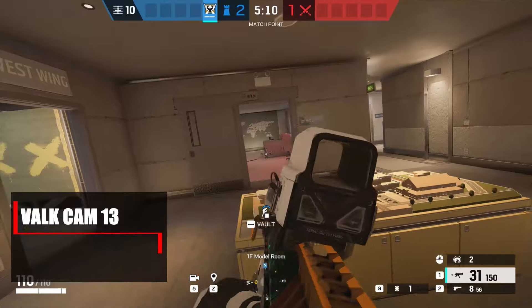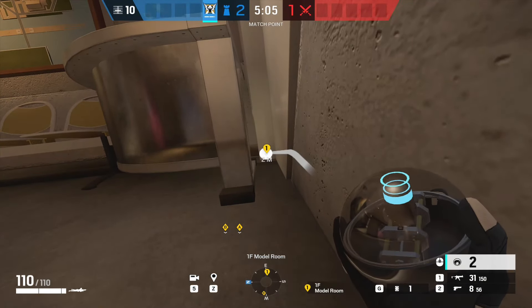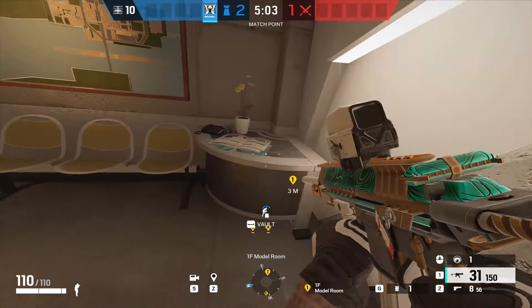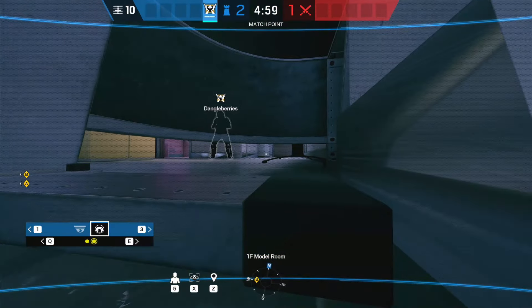The next one takes us into the model room — it's a very simple cam. Over in the corner where the table is, you can place a cam on the side of that little panel and see out underneath the table for anyone coming into that little 90 hall or coming down the small bridge in towards model room.